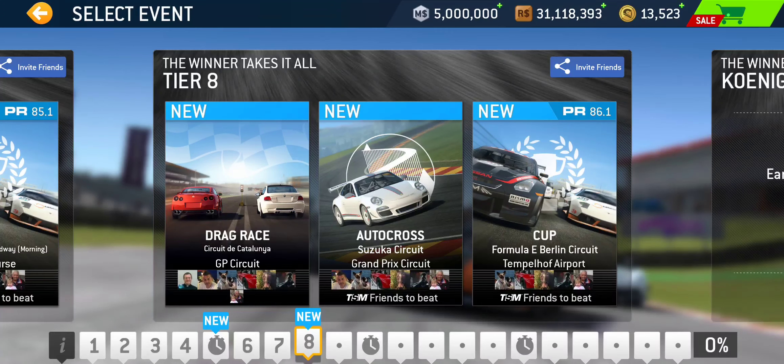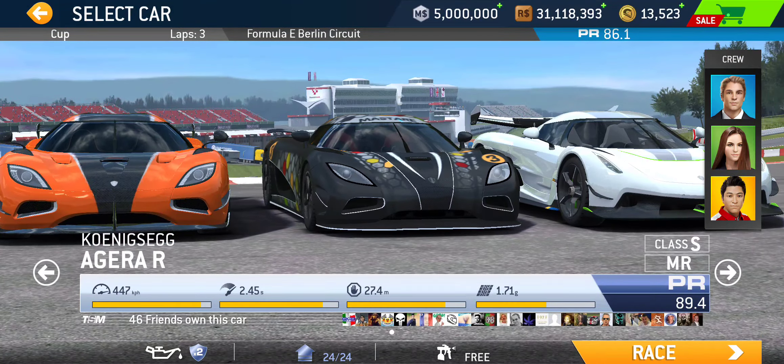That gets us to tier eight, where we got a drag race at Catalonia Grand Prix circuit — really minimal difference where it takes place. Then we got Autocross at Suzuka Grand Prix, which starts at the end of the S's and ends a little after the hairpin that comes after going under the bridge — that's a kind of fun autocross. And then the cup for tier eight is at Berlin, the Formula E circuit. PR 86.1 required for yet another three-lap cup.